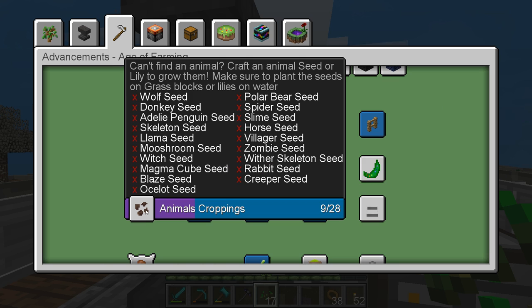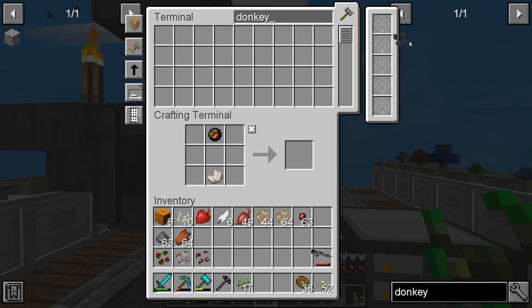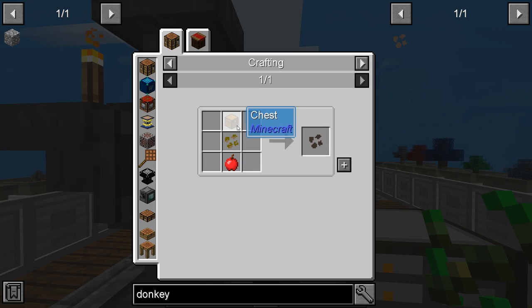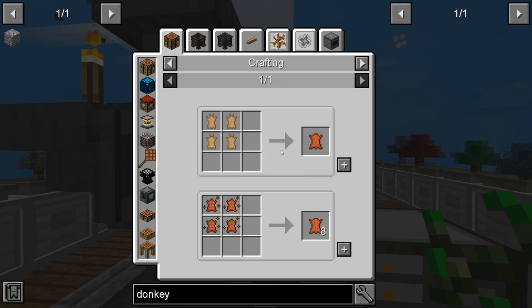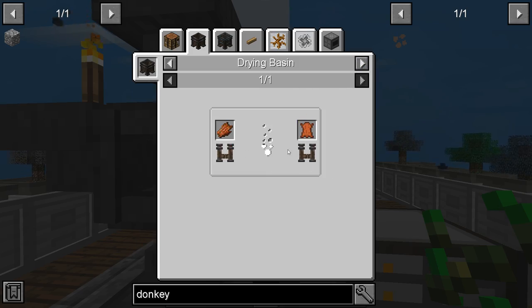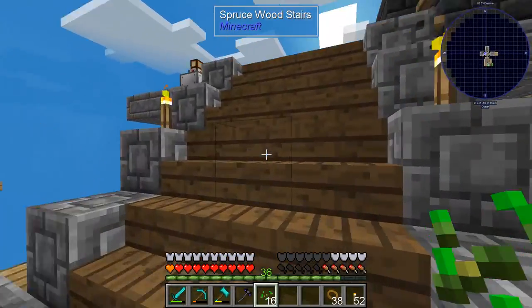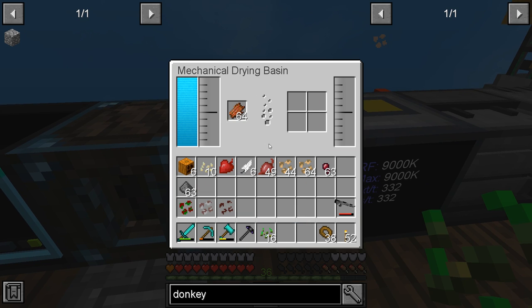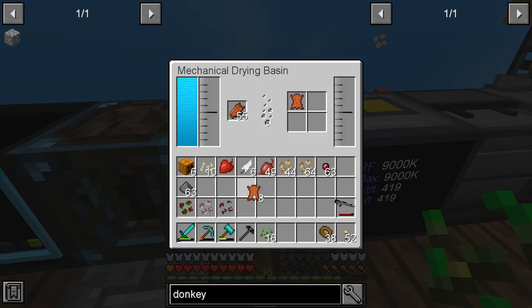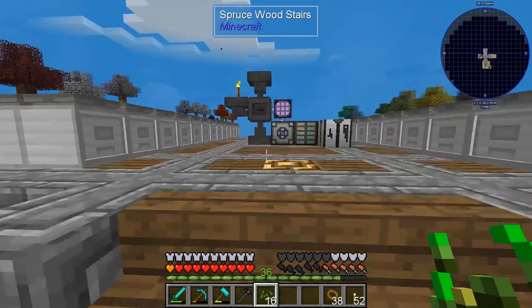Now we have a donkey on the list. We probably need to make a horse seed first. That requires leather, which we can make by putting rotten flesh in the drying basin — look at that, there's some leather. So we make a horse seed and then we should be able to make a donkey seed.